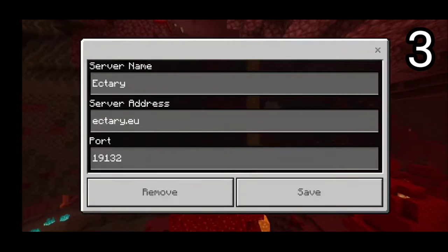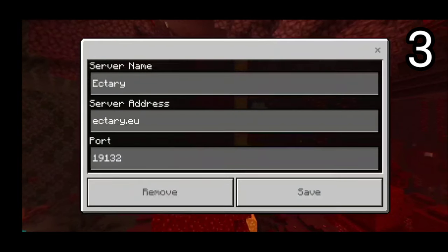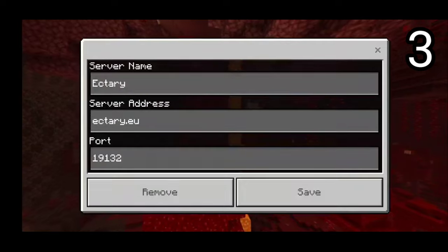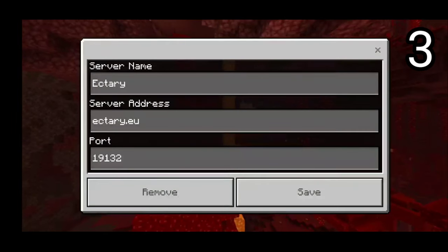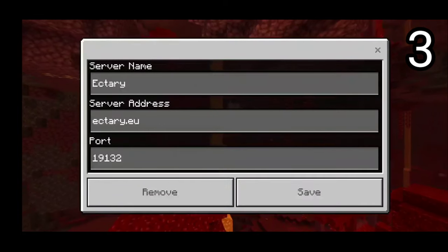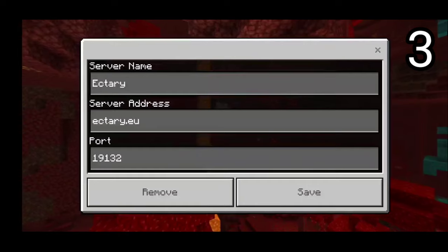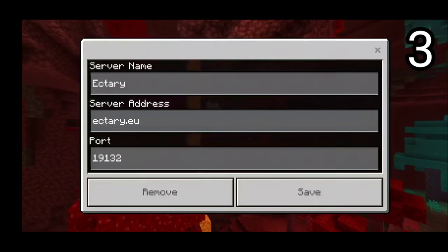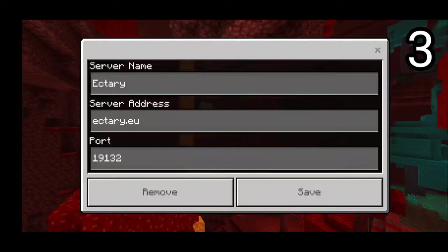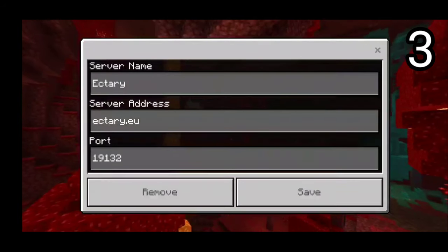On the number 3 spot, we have this server and I'm not going to try to pronounce it because I know I'm going to butcher it and you guys are just going to roast me in the comments — so please go easy on me. Anyway, this is the server address: it's Ekturi — I'm so sorry if I mispronounce it — but it's thatword.eu and the port is simply default 19132. Just make sure to save the IP and port exactly like that, and feel free to join this awesome PvP server.